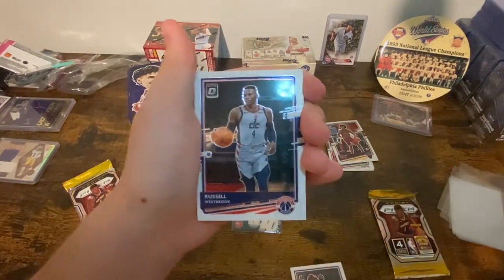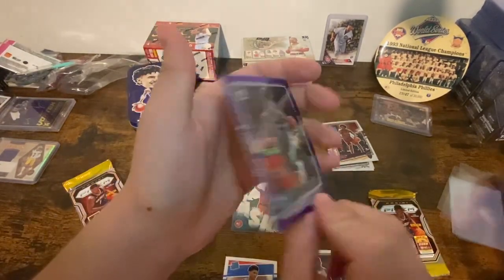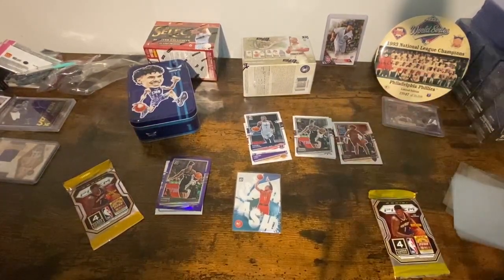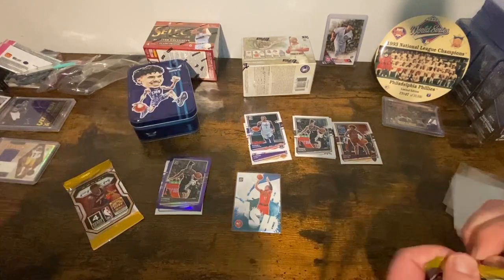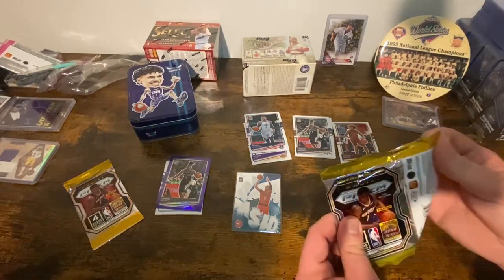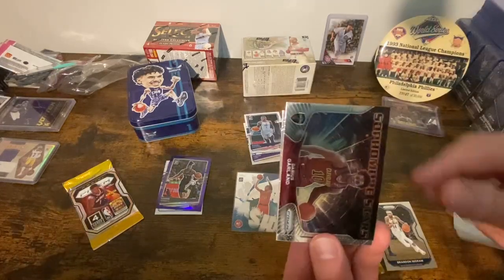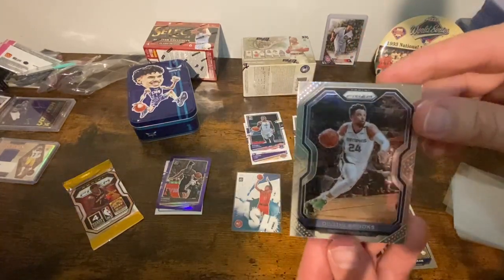LeBron — oh nice — Russ. Killian Hayes rookie and a purple Lonzie Walker. Brandon Ingram, Skylar Mays rookie. What's that? Sophomore Stars — Darius Garland, that's cool! He killed it the other night. Dylan Brooks.